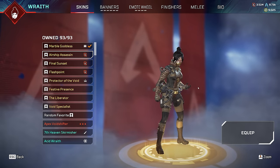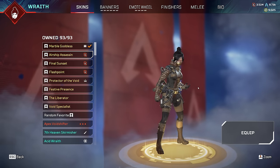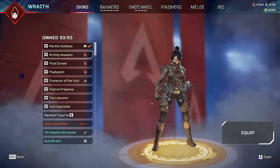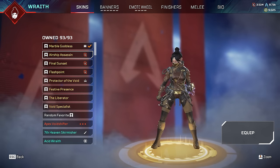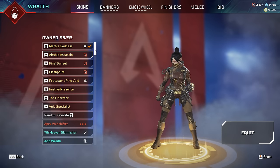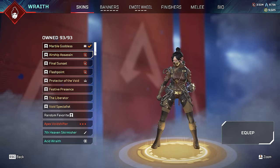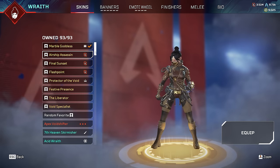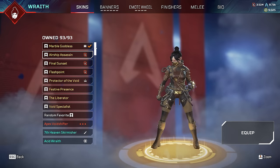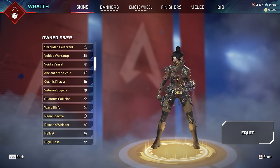I wish Apex did something like Fortnite - when Fortnite brings back an OG skin they make a small change to it, kind of like a recolor, so you can always tell who had the original and who didn't. I wish Apex did that. As for super rare Wraith skins, she doesn't actually have many because they keep re-releasing Wraith skins since so many people play her. Ironically, two of the rarest skins are actually Christmas skins.